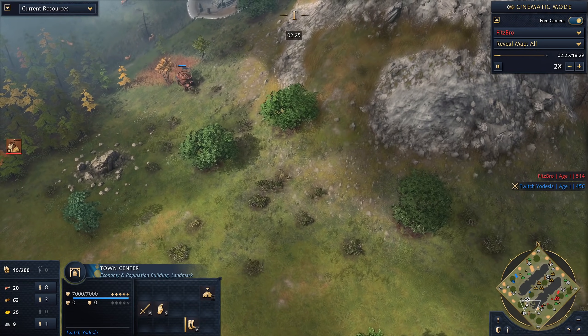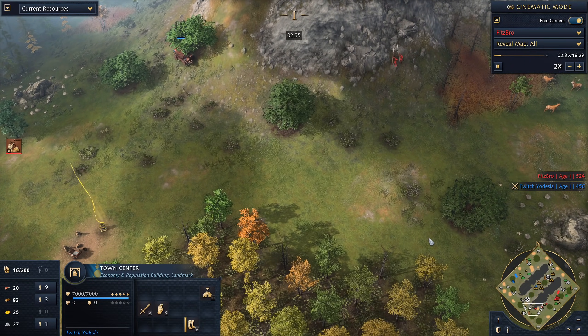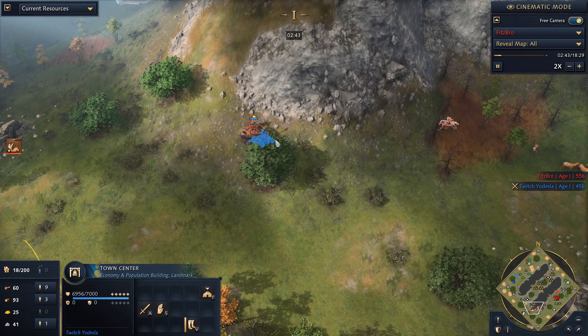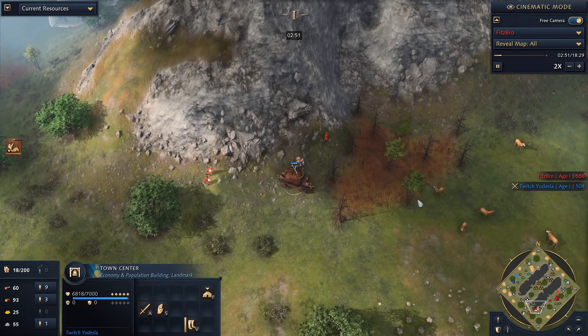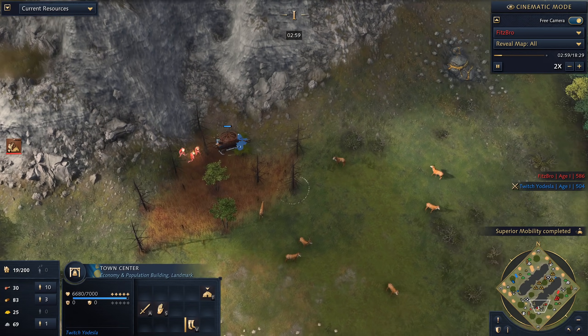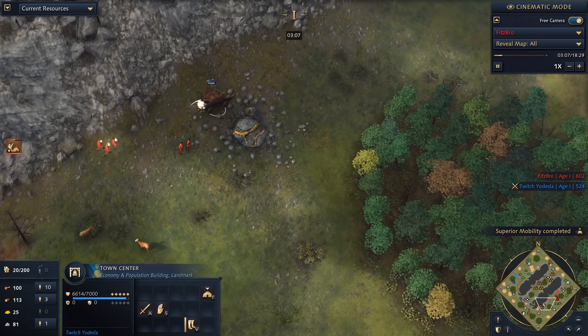I would recommend the same for pretty much any civilization: if you want to counter this, open with an early barracks, train some spearmen, and when the enemy TC shows up start immediately sieging it. You can also garrison low HP units as they take town center fire while you're sieging, so your town center gets an extra attack and you don't lose a unit.